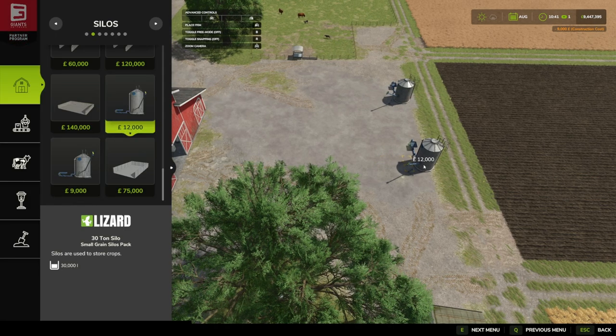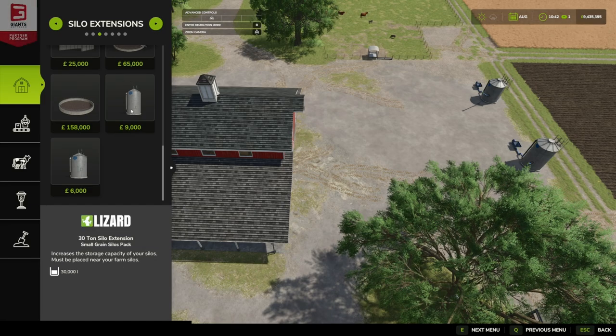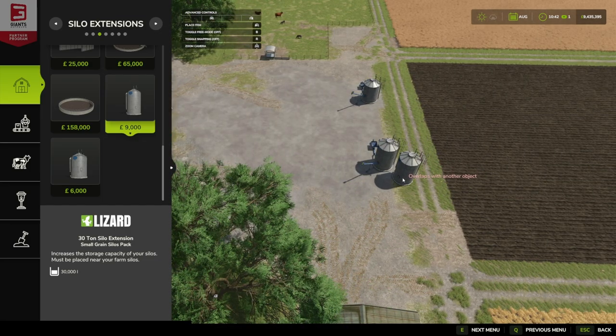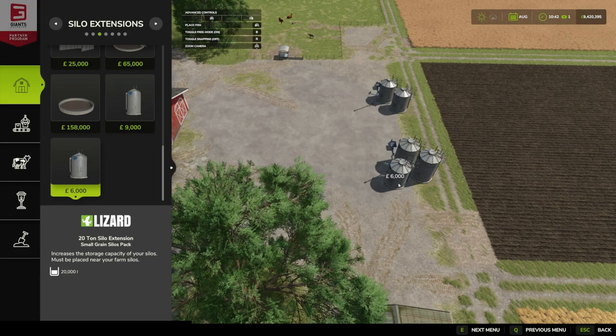If we go to silo extensions and scroll down, you'll see we have the 30 ton silo extension for nine thousand. If I press B we can just pop that down there and get that in nice and tight. Then we've got the 20 ton silo extension for six thousand and we'll pop that in right next to it.